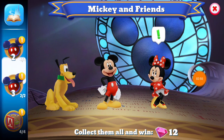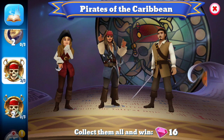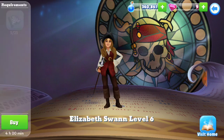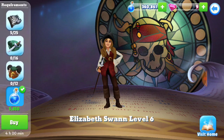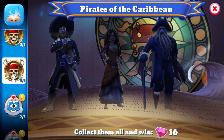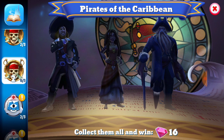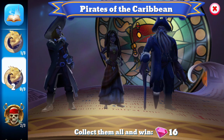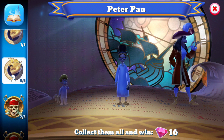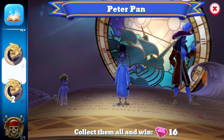You know how we could only get to level seven with our Pirates of the Caribbean characters? We can now level them up the full level. And we also have Barbossa, Tina, and what's-his-face. And we also have what's-his-face and John, the brothers of Wendy's.